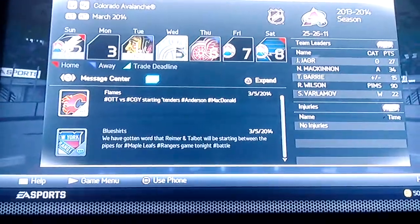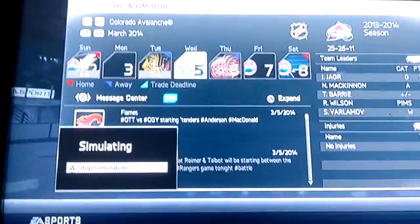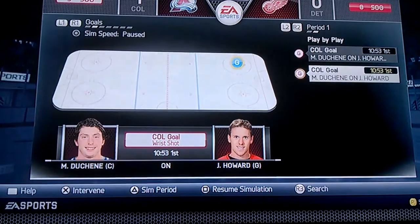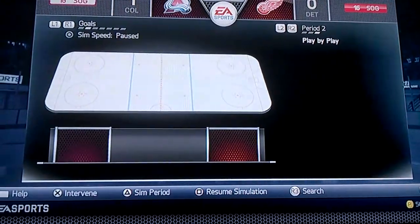Hopefully that kind of turns the team around. That's pretty much all we did in that lost episode. So here we go — first period, this is the first game with the new team. Duchesne scores there and we won 1-0. Alright, that's good.